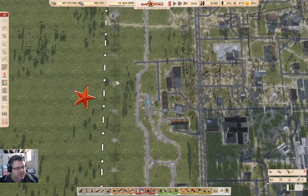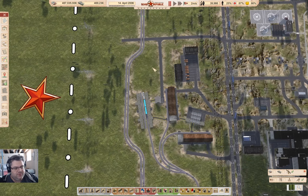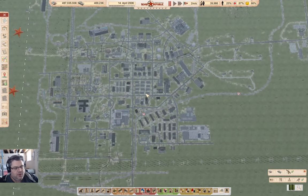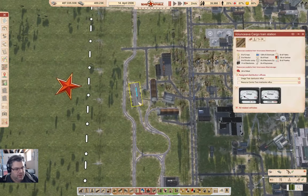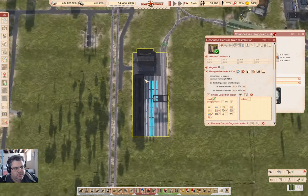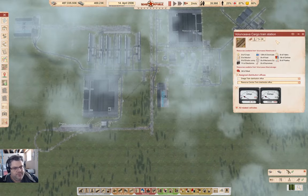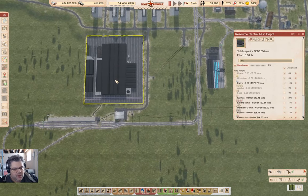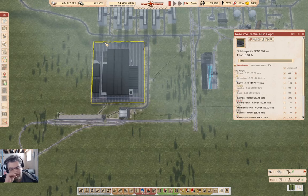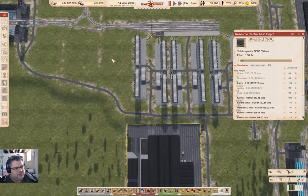Last time I did some renovation here, and I got it set up to distribute some stuff into here from the Resource Central. So the other towns too — if we check here, we've got the Resource Central thingy here. We've got this operation which can go ahead and collect stuff from over here and do its thing. And now I need to start filling stuff up in here, which is going to basically use another distribution point.